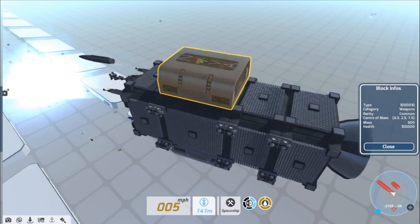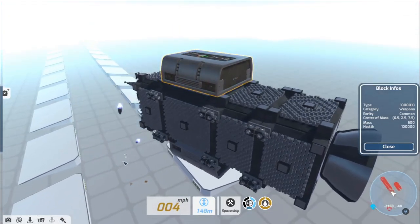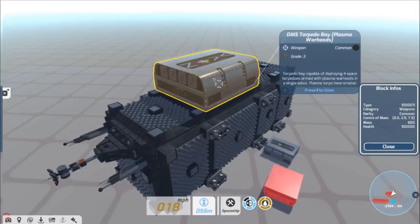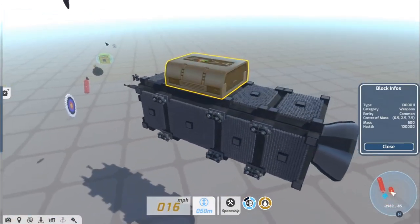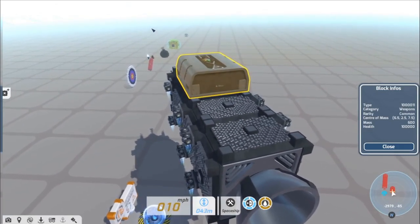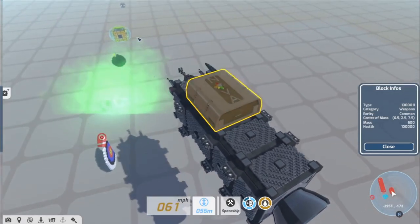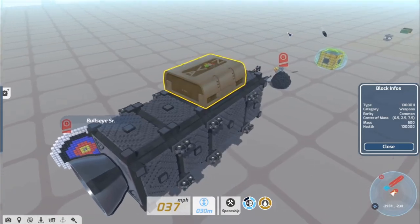These space torpedoes are state-of-the-art naval technology developed by DMS under exclusive contract for the Nova faction. And when we need less collateral damage, we also have the plasma variant. These plasma warheads deliver a much smaller explosion that can melt through armor with 300% more damage.